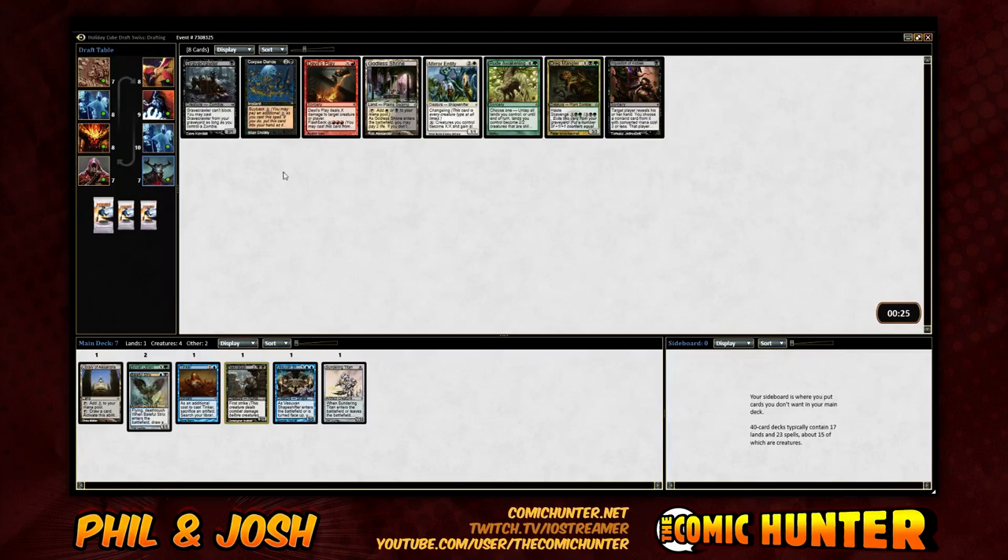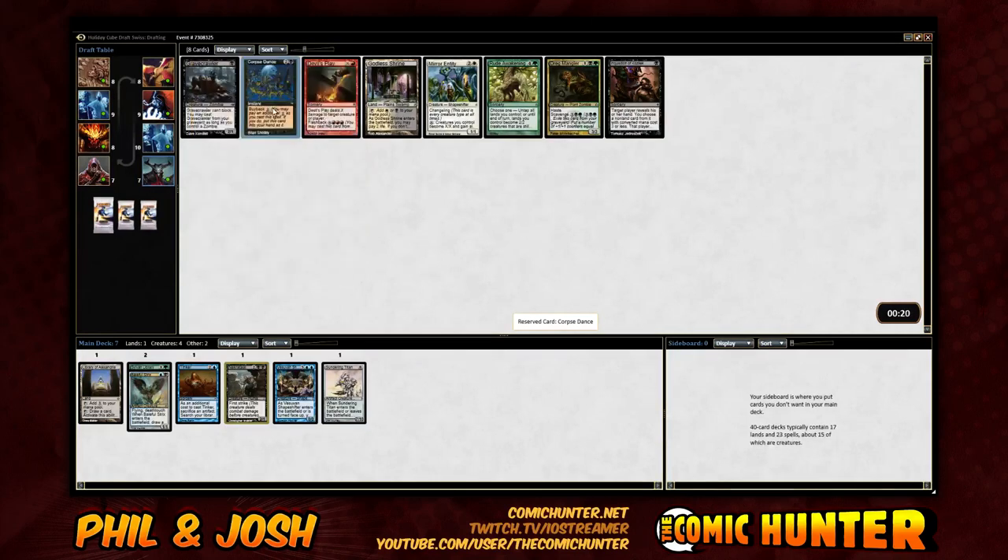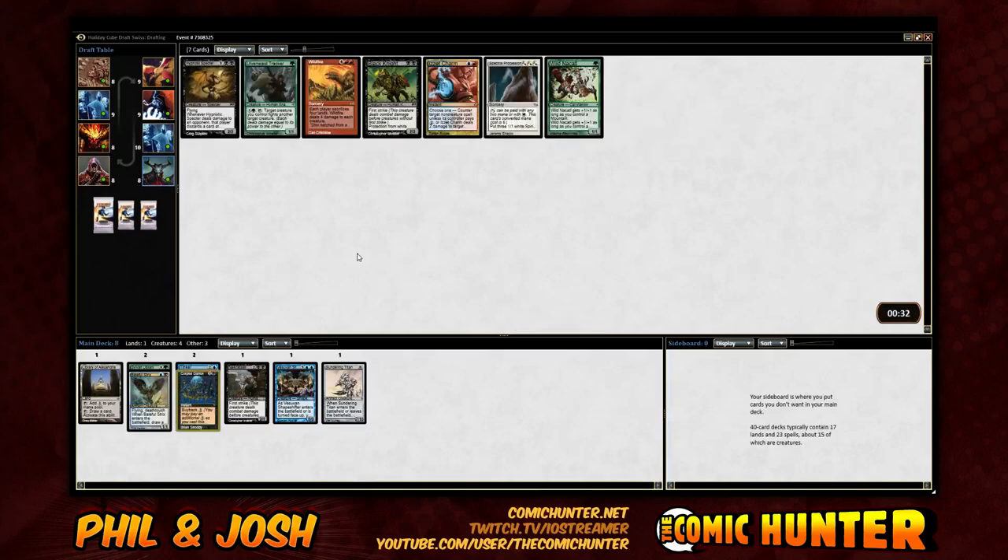Inquisition's alright. Corpse Dance is not bad — Corpse Dance is pretty sweet, especially if we get the Sundering Titan in the graveyard or anything like that. We might be able to be the Tinker slash Reanimator, or like Show and Tell and still get the shuffle guys with Corpse Dance. I mean, I don't know if we'll play it, but nothing else really is amazing. This is the first pack.